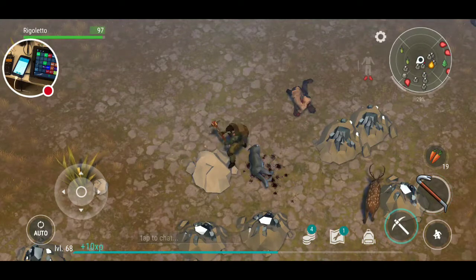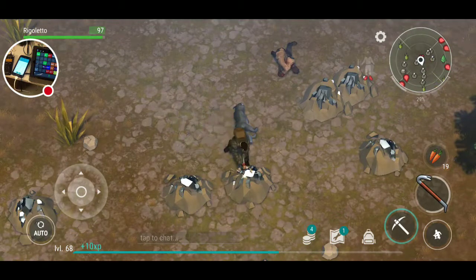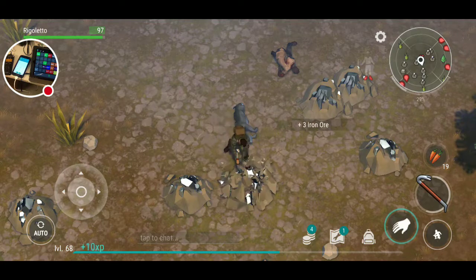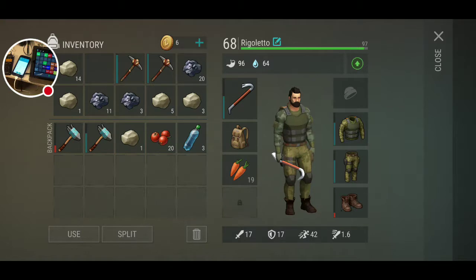He automatically attacks any enemy. You can see in the lower left that the auto button is on — there's a little circle with two turning arrows. He's just going to keep going. You can see these tools are breaking, so let's split those up. We should be making four stacks of iron ore and five stacks of stone.